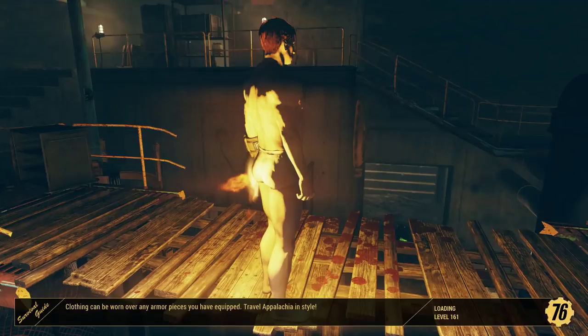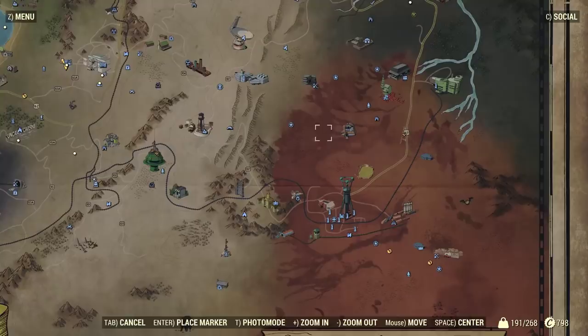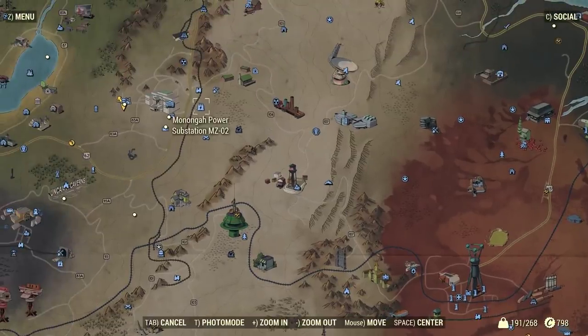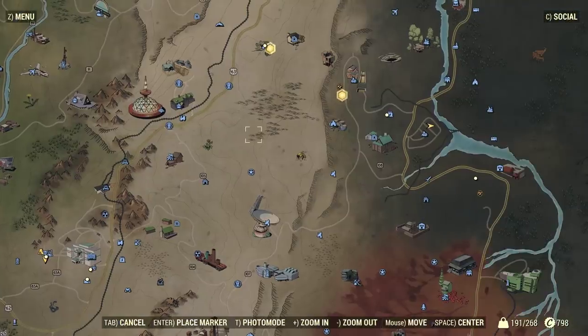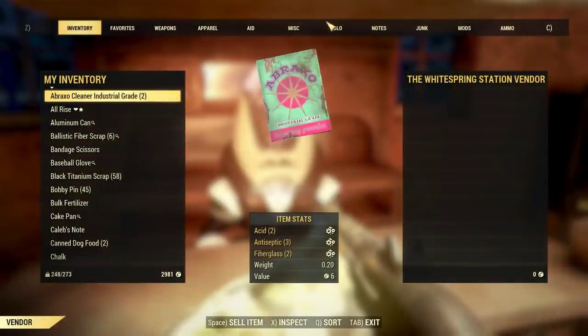How it works best is when there are a lot of people on the server and there's a nuked zone — everyone's farming and then selling off their stuff. The best places to check for legendaries to buy would be: Target Station, White Spring Station, White Spring Bunker, RNG Station, Pleasant Valley Station, and Harper's Ferry. Those are the places where people get rid of their stuff when White Spring or the future site is nuked.